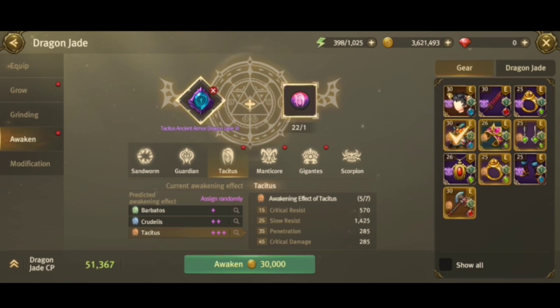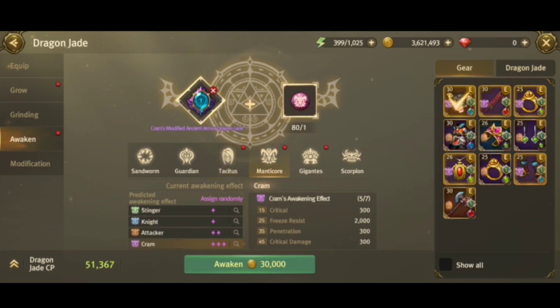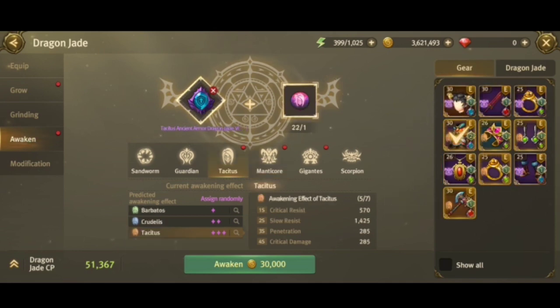When I click Tacitus, all items awakened to orange Tacitus glow — you can see the weapon, one ring, earrings, bracelet, and armor glowing. Similarly, when you click the violet manticore, all items awakened to it also glow. That's how you can tell which items are awakened to the same boss — they glow together so you can count them easily.